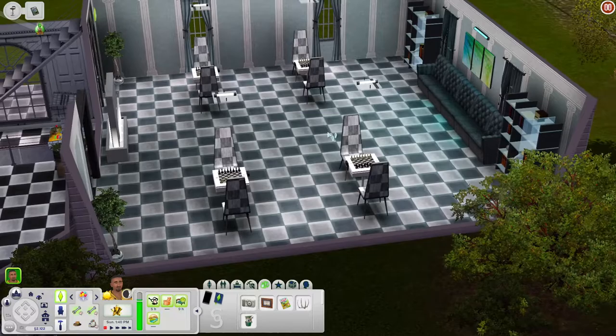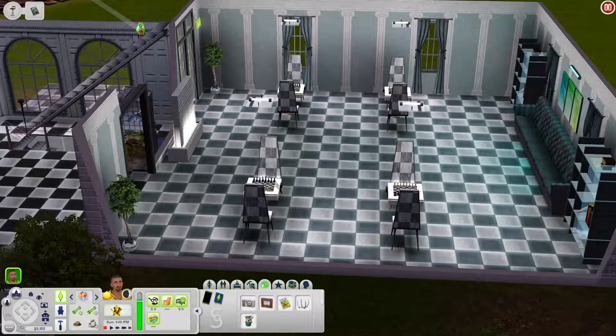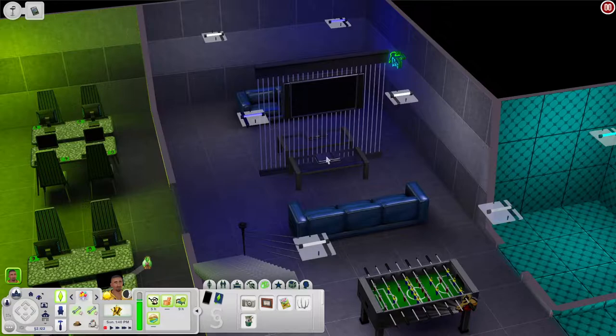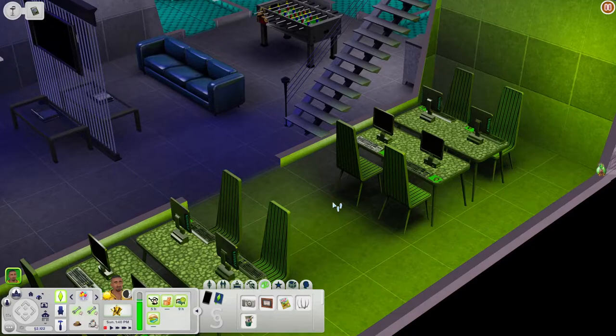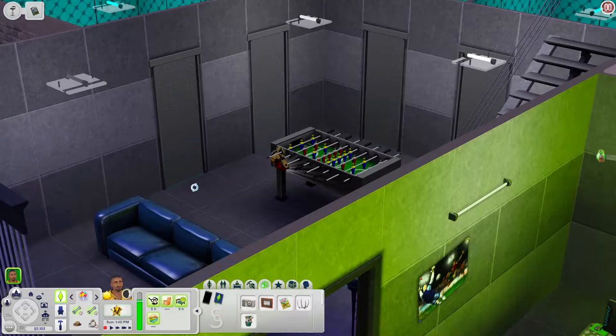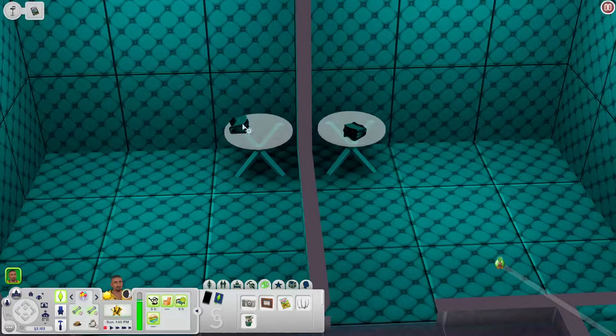There's a big room with chess tables and bookshelves for skill building, and downstairs you have a TV with a game console — kind of like a gaming room — plus computers, a foosball table, and VR rooms. I honestly thought the VR room was empty at first, but there's the VR object where your sims can actually use VR. You also have a coffee machine down here so sims can stay awake.